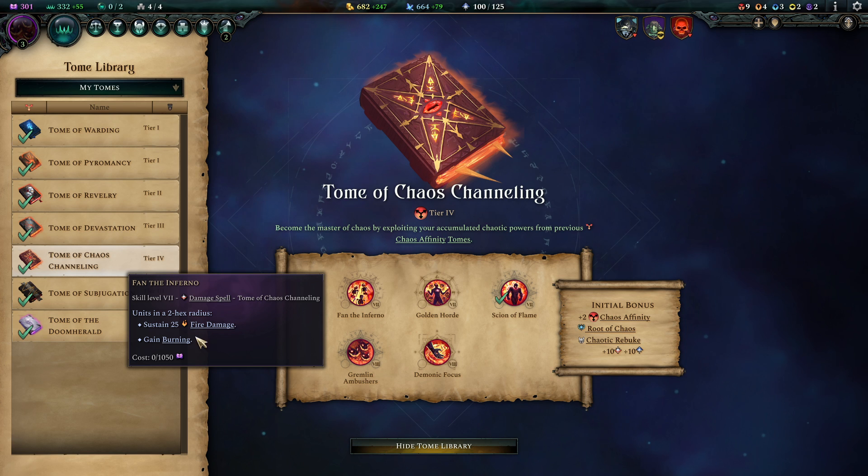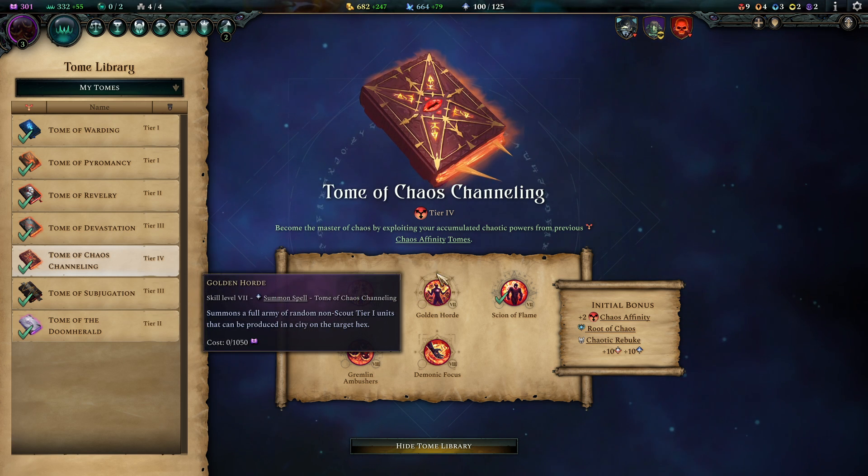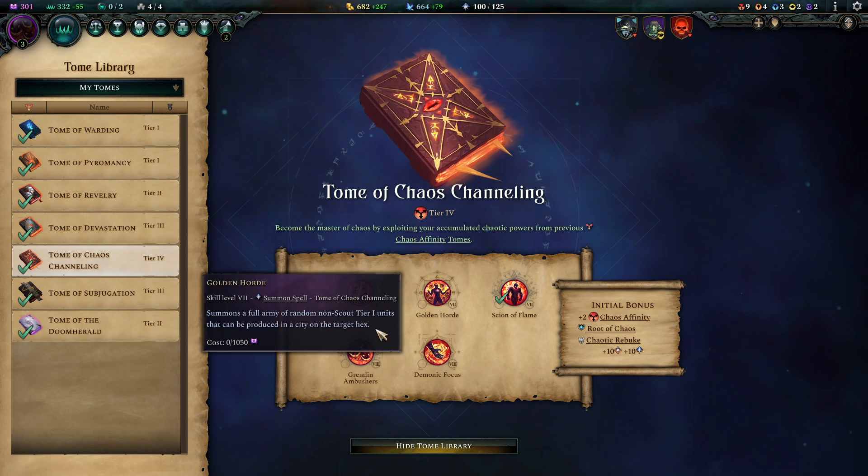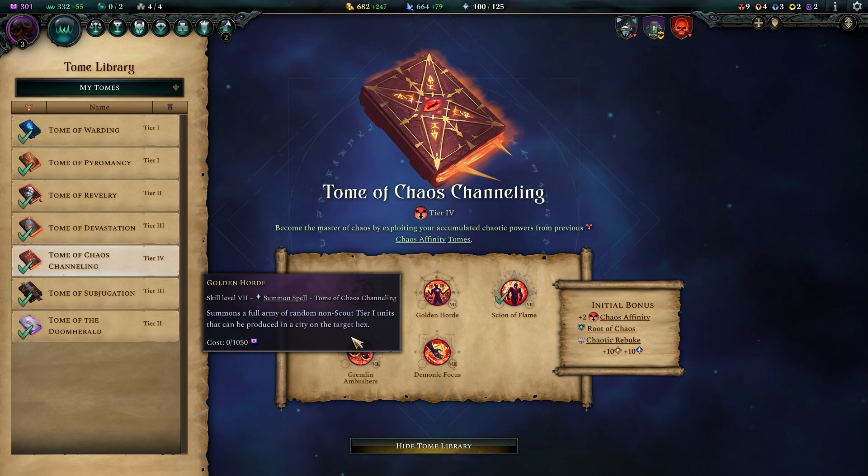Fenди Inferno is just another huge nuke that sets the enemy on fire. And the Golden Horde produces another troop stack you can plot down if you need backup.